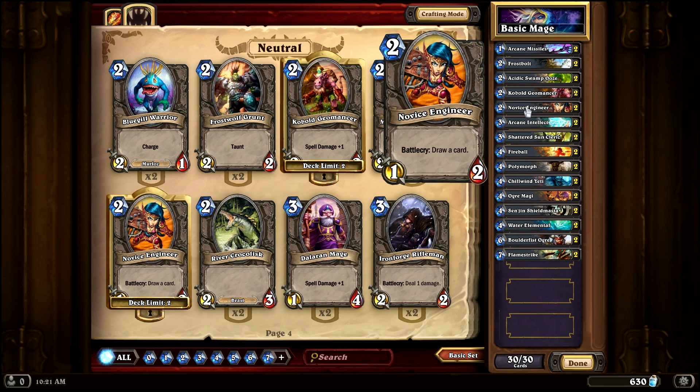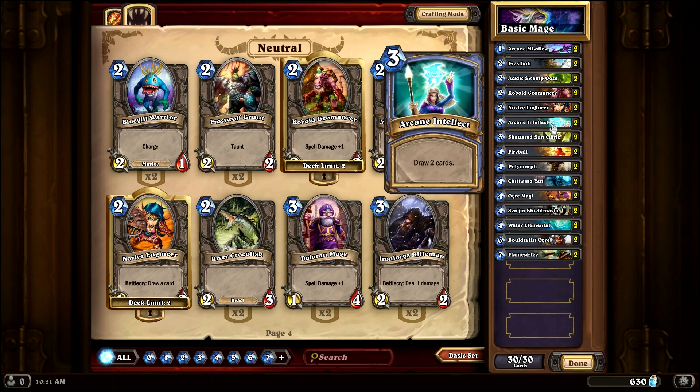Novice Engineers are next — another two-drop. They're not going to be much of an offensive creature, but they help you get more card draw out of the deck. You'll have more consistency because the more card draw you have, the better chance you have of drawing the cards you really need to make the deck work. That's also why we're throwing Arcane Intellect in here — it's a mage staple that lets you draw two cards for three mana.